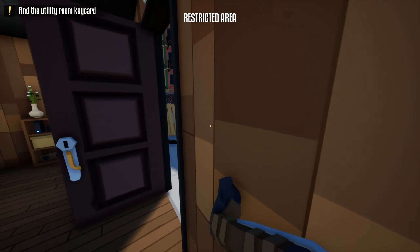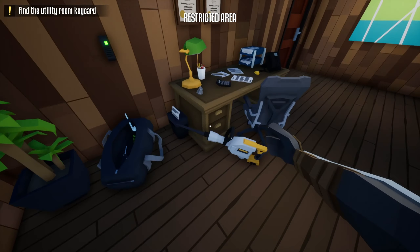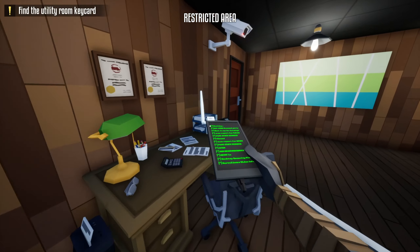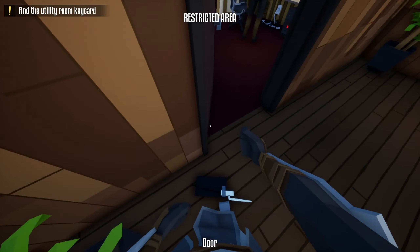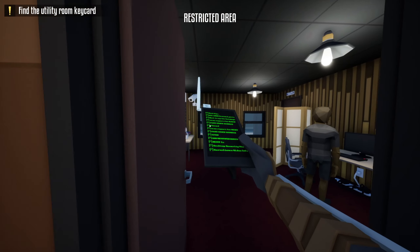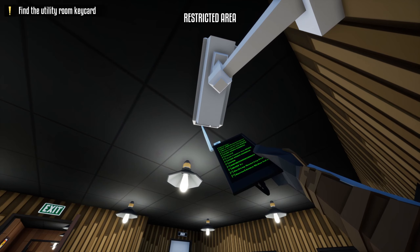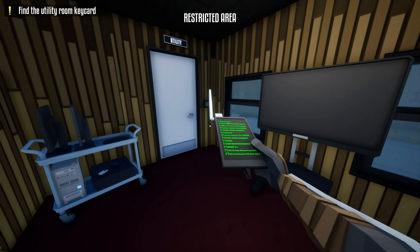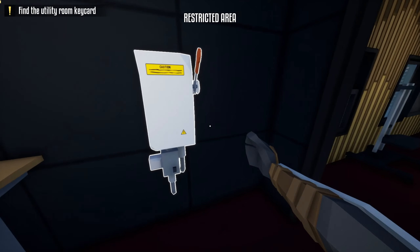Going in, taking my drill and closing the door. After that, take the hacking device. This way the door opens. Take the hacking device, wait for the camera to turn, and when the camera is turning, run into this camera and wait for the camera to turn again. When the camera has turned, run this way and open the utility room.